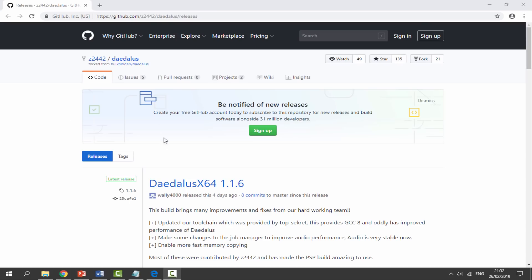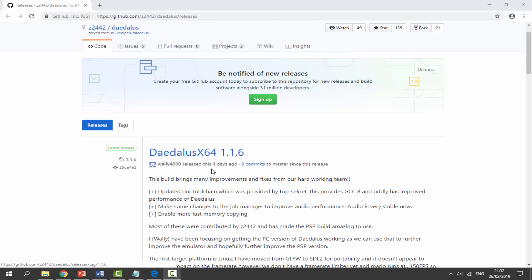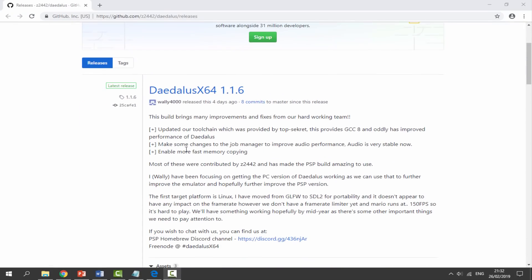Here we are on the computer — DaedalusX64 1.1.6, released 4 days ago. It says this build brings many improvements and fixes from the team. They've updated the tool chain, made changes to the job manager, and most importantly, improved audio performance. Audio before was really laggy and glitchy at certain parts in the game. It's also got enabled more fast memory copying, which is another good thing.